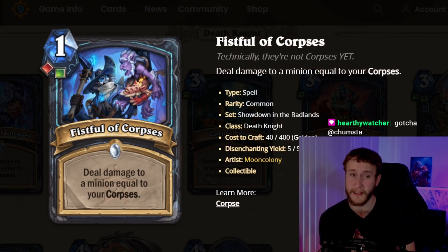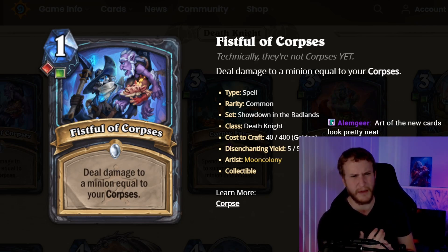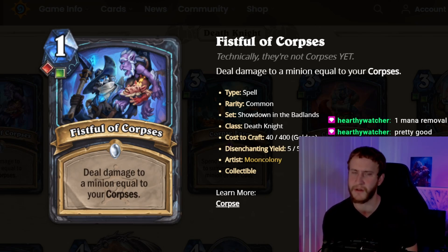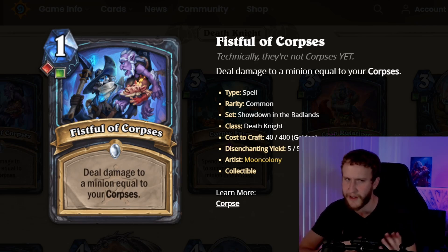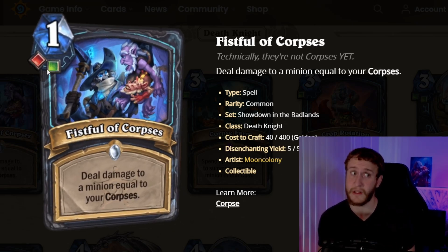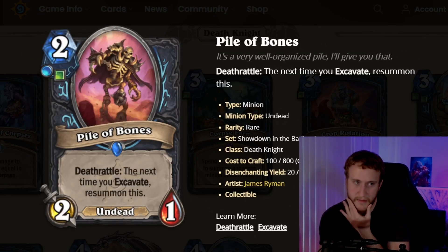Fistful of Corpses: 1-mana blood and unholy rune spell — deal damage to a minion equal to your corpses. Importantly, this doesn't consume the corpses. Essentially, this is comparable to something like Light It Burns — you just get to kill anything you want, assuming you have as many corpses as you need, which you should by the time you really need to kill something. The only real downside is if you just played Corpse Bride and used up all your corpses. Otherwise this is essentially 1 mana: kill anything. Really, really good.